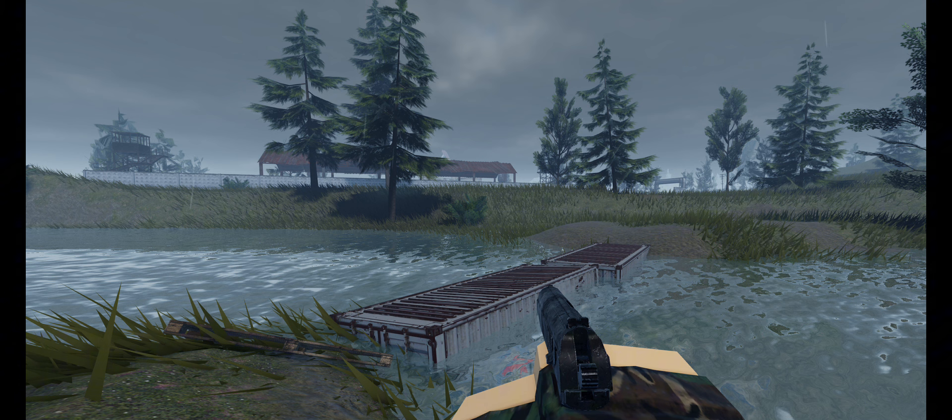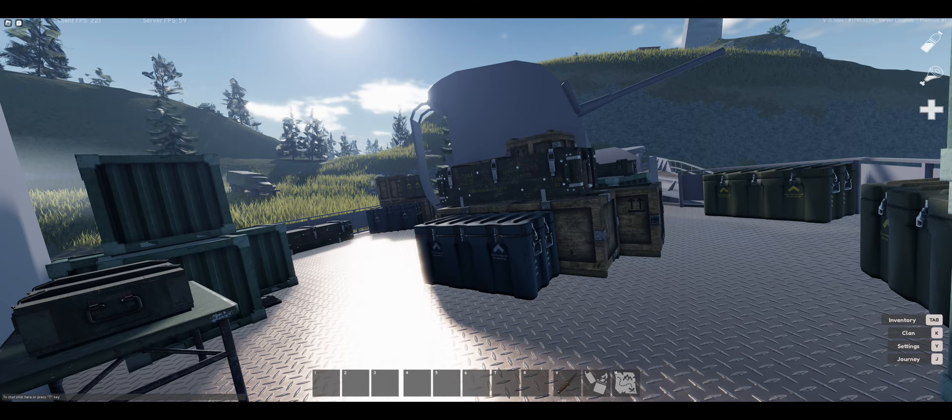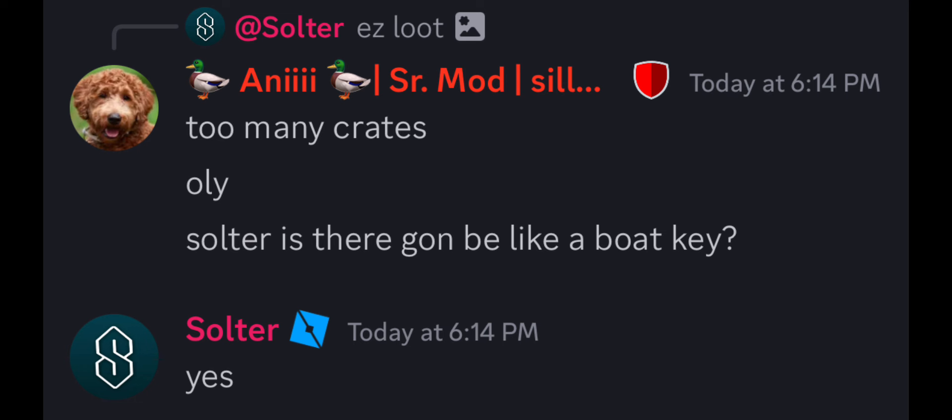This is also cool because now you don't have to swim over — you can just jump on these crates and transition over to the other side for the crane. Here's a perspective of the top, just put in general chat a couple minutes ago by Solter. He also posted this, which is crazy — there are two purple crates, two large military crates, and then another purple crate at the top.